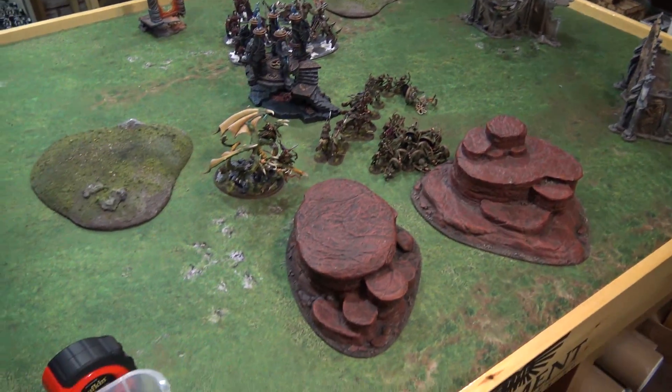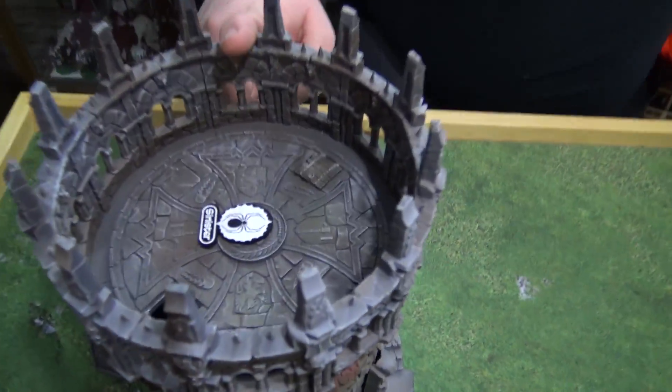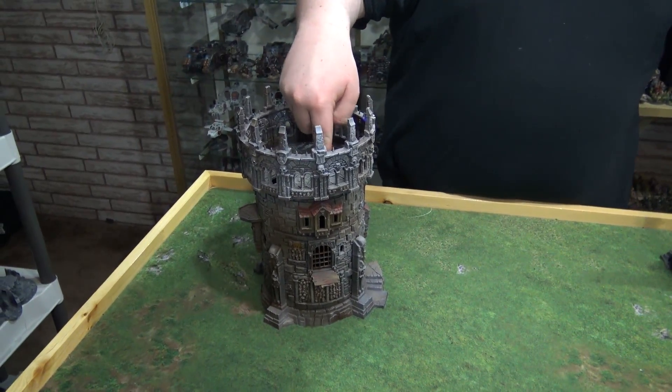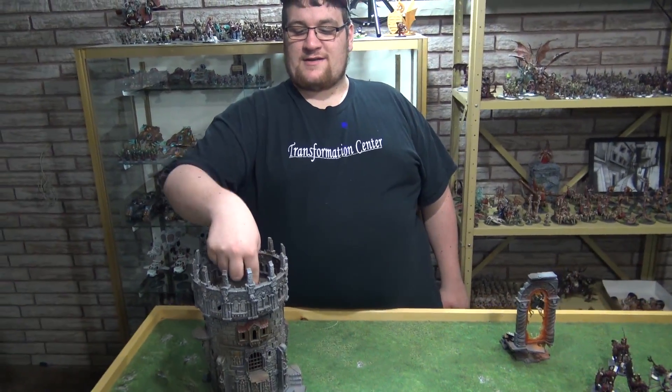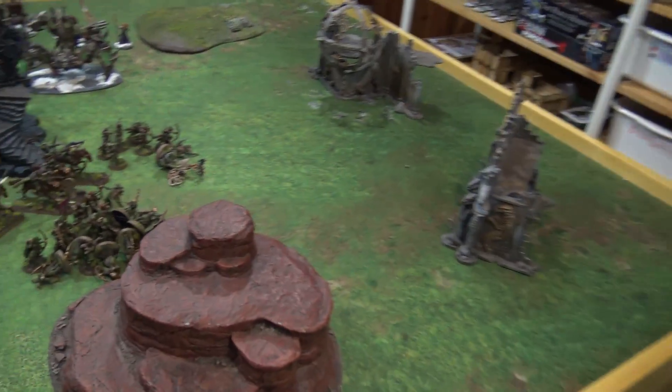We rolled and only got two fives and sixes on the whole board. One piece is Sinister and one is Arcane. The Arcane one gives plus one to casting and unbinding. The Sinister one causes fear — basically, during the Battleshock phase, if you're in combat and within three inches of it, the unit you're in combat with gets minus one to their Bravery for that test.